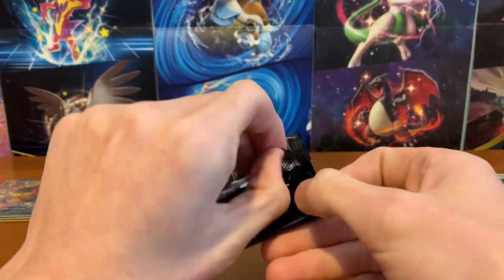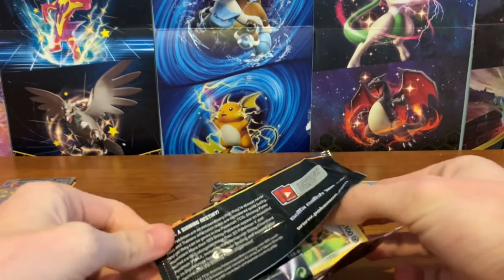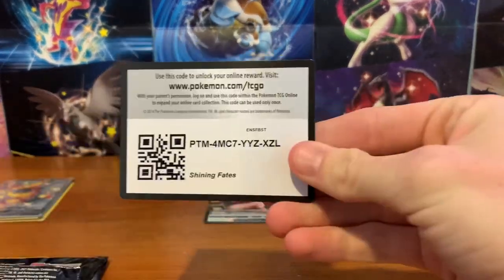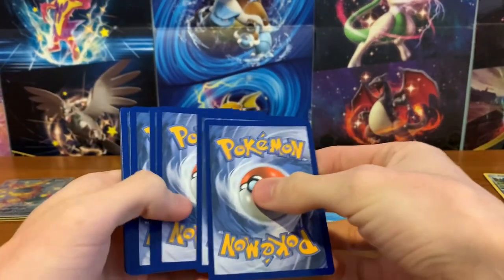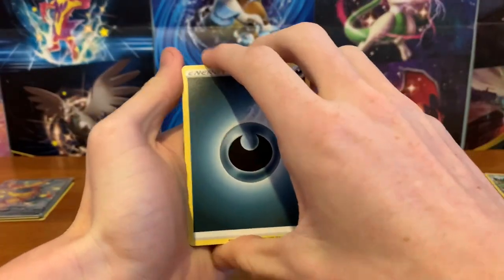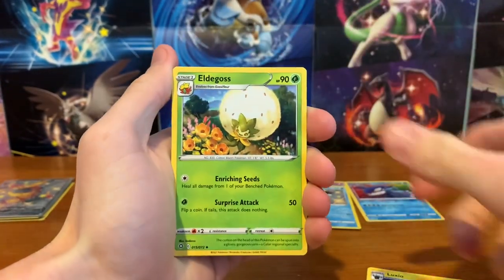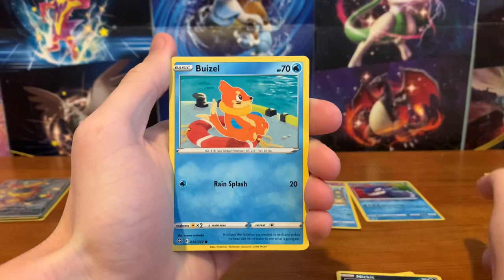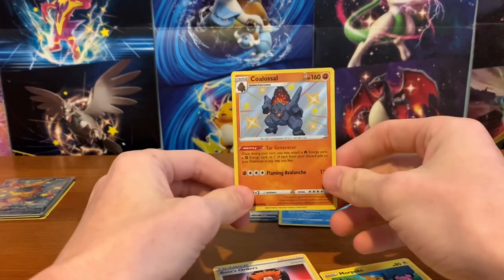Alright, we're due for something. Let's open the last pack up nice and gently. Last pack — can we have some last pack magic? Dark Energy, Gym Trainer, Luxio, Eldegoss, Cuffin, Cacnea, Nickit, Weasel, Morpeko Shiny Appletun, and Boss's Orders. Not bad.